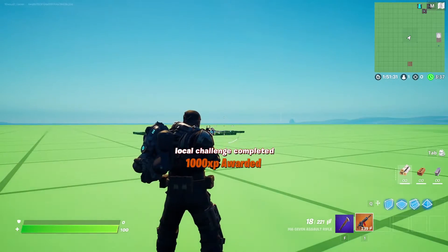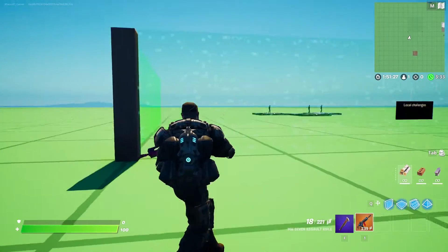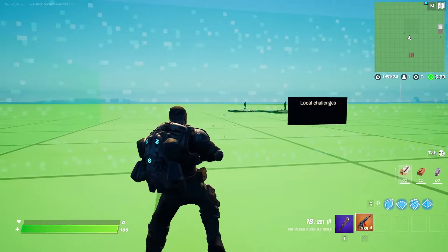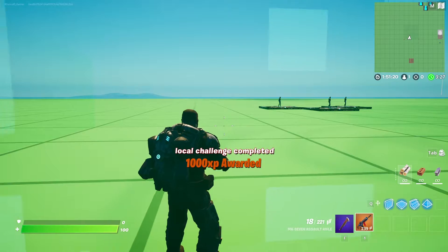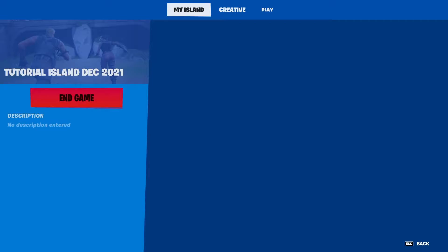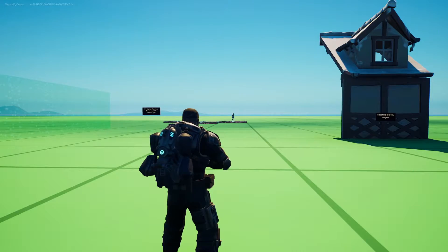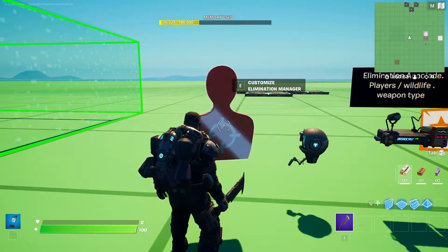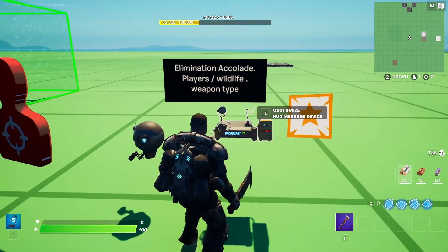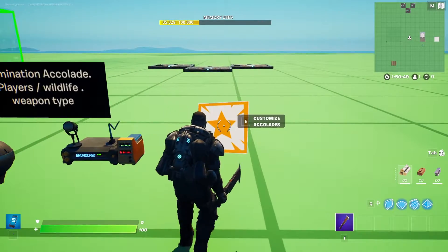There you go - job done. Now you can't get that challenge again, because every time you go back into the local area it'll tell you the challenge has been completed. Okay, let's show you how to set those up. With the elimination accolade, you're going to need an elimination manager, a tracker, a HUD message device, and an accolade device.